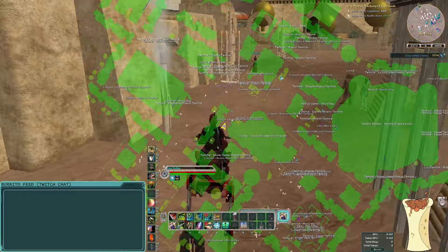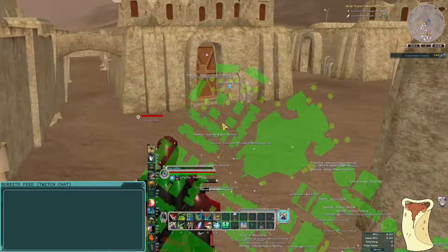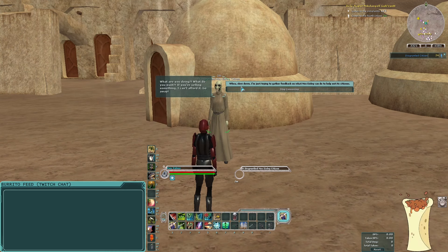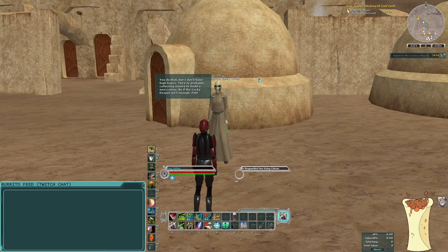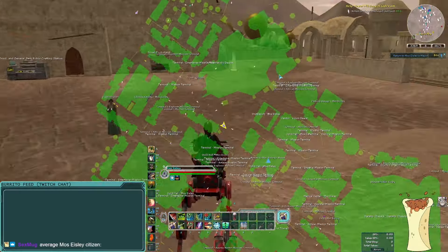Let's go talk to the last citizen on the north side of the city. While this quest line does not require any combat, so it is doable by any profession of any level. This citizen says, 'What are you doing? If you're selling something, I can't afford it. Go away.' I say, 'I'm just trying to gather feedback on what Mos Eisley can do to help its citizens.' She says, 'The taxes are so high I can't afford my rent. If the mayor doesn't do anything, I'll have to leave Mos Eisley.' She also suspects the city is collecting money to build a new casino. Average Mos Eisley citizen — not getting shot is probably higher on their list.